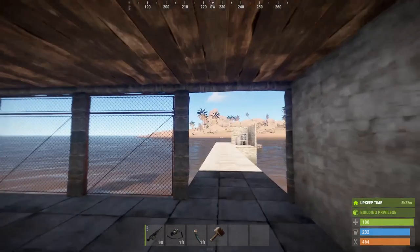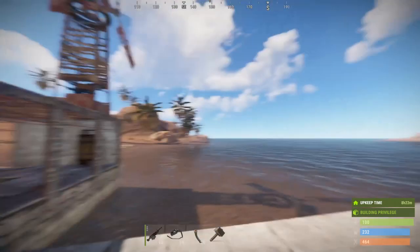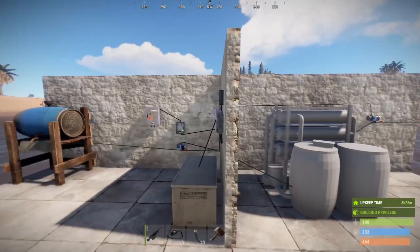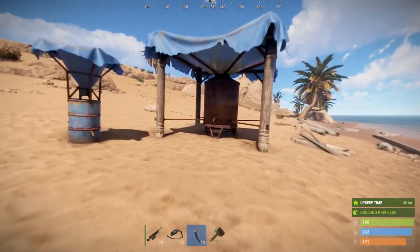If you've been trying to use water catchers and water barrels for your farming setup, you know how many it takes. This pump is going to simplify the process quite a bit, and the whole thing can work off electricity, giving you one more use for electricity.